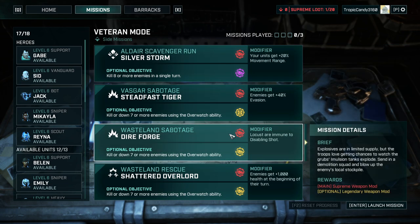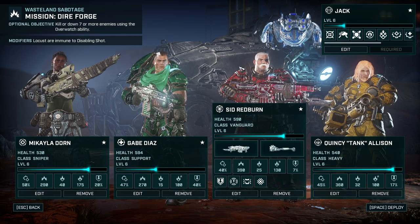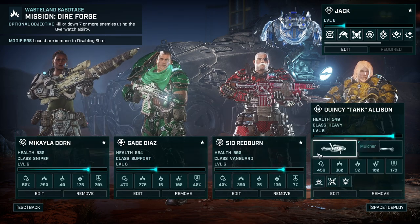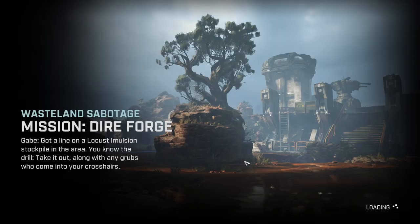We're going to get some of that supreme loot. The objectives: kill seven or more enemies using the overwatch ability, get a heavy with us — locals are immune to disabling shots. We get a supreme weapon mod on top of it. We're taking our number one team — Sid, Gabe, Michaela, and Quincy Tank Allison — the usual spec supply. Let's see how the best handle this optional mission.